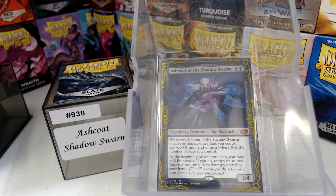At the beginning of your upkeep, you may mill 4 cards. If you do, return up to 2 rats from your graveyard to your hand. Obviously we want to play a ton of rats. Now, there are no Rat Colonies in this deck — all of those have been saved for Karomonics, which you will see coming in the future at some point.